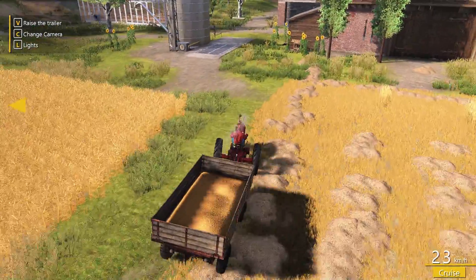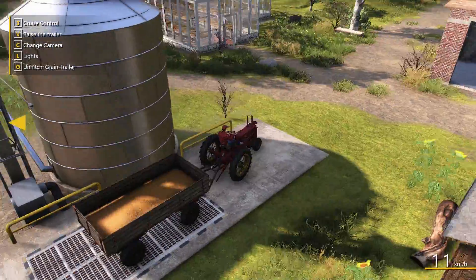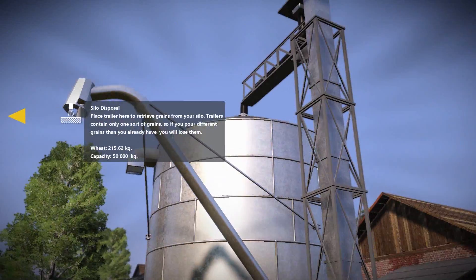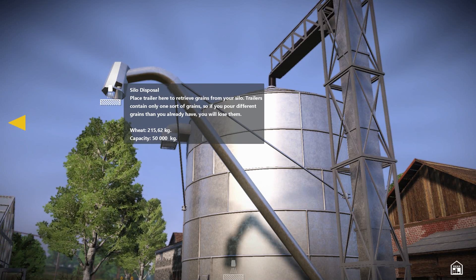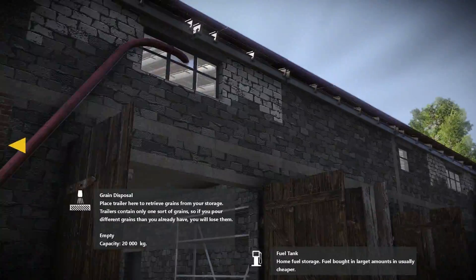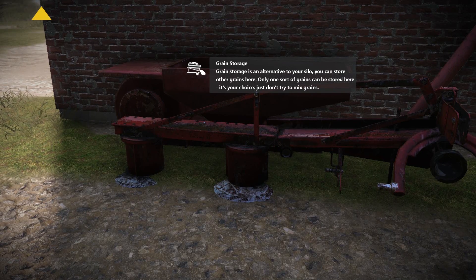I'll use the trailer - it's tipped off. Now, how do we see how much is in here? Oh there we go - 212 wheat. Only one sort of grain can be stored here, so if you pour different grains in you'll lose what you already have. Okay so wheat can go in there, and I think we can only store one type in there as well.